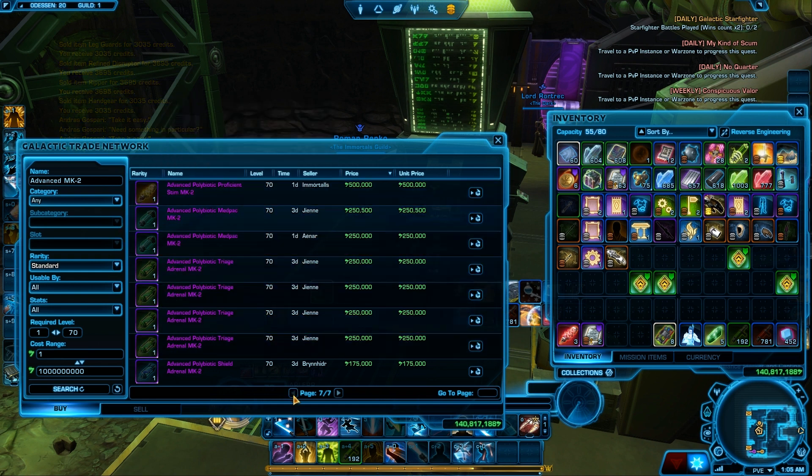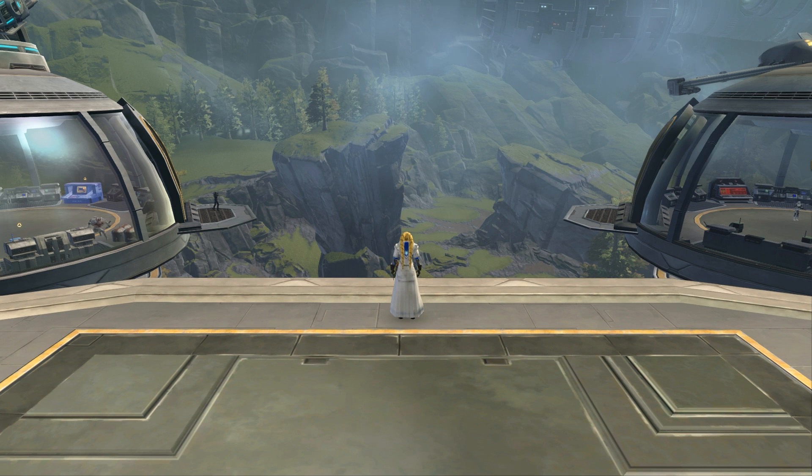But if you are using biochem and you are at 600, so max level for biochem, I would suggest, if you have some of these alliance recon datas — because in the first week you cannot get the stronghold anyway — unless you just want to use some of them, I suggest buy like two adrenals. Probably the highest ones are the power one and the health one. Those are going for around 800K to 1 million credits, which is pretty decent. I suggest sell it while you can, because those prices are going to drop really, really soon.